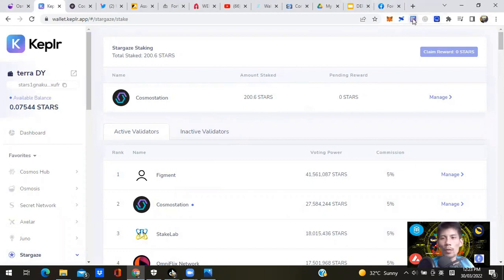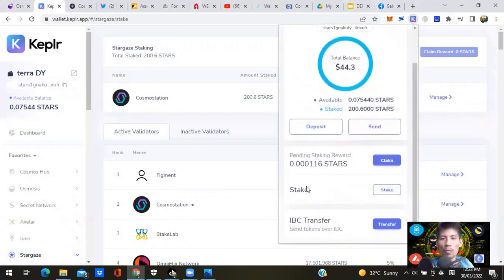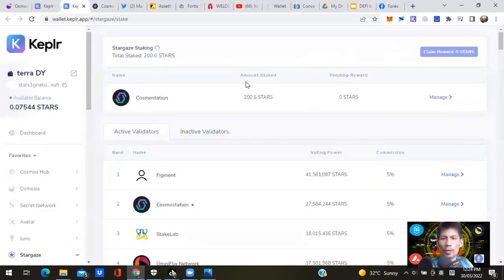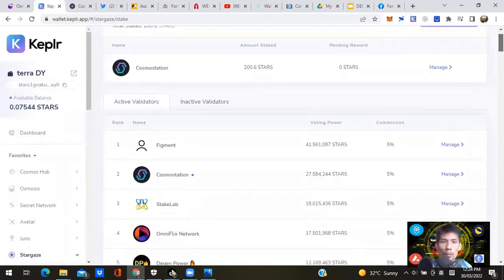Your Keplr Chrome extension browser shows all the Cosmos ecosystem blockchains. Click on Stargaze to see rewards, your stake amount, and interest rate on staking yields. The percentage isn't showing for some reason — I'll look into that. But you want to stake there now so you're eligible for future airdrop allocations.